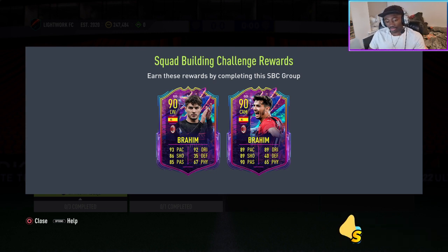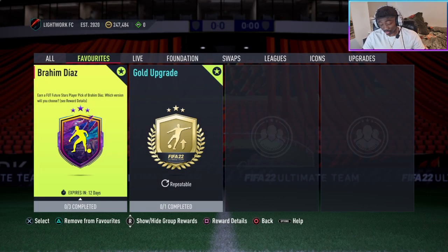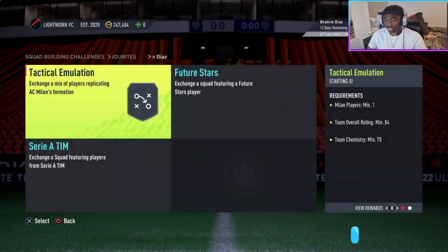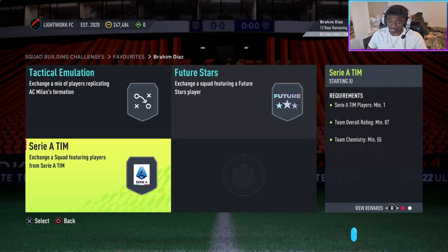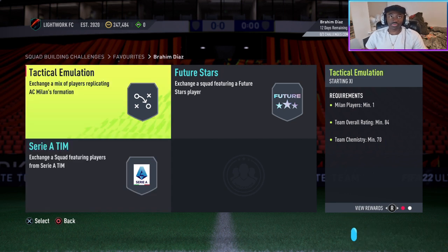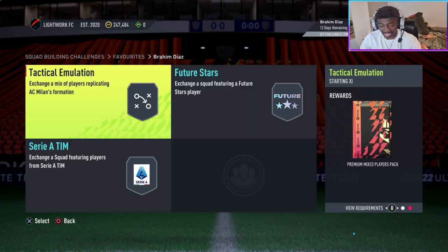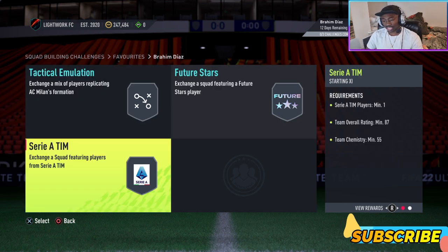There's a left wing version and a CAM version. To be honest, it depends on how your team is set up and what you really like. My team is full of strikers, midfielders and defenders — I have no wingers, I don't play with wingers. So straight from seeing this, I'm going for the CAM version. The requirements are an 84 rated, an 85 rated, and an 87 rated squad. The price for this SBC is around 200 to 300K, but I did it for only 100K because I have a lot of fodder and I used them all.